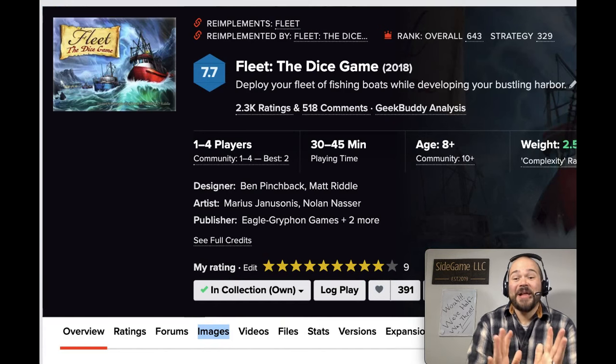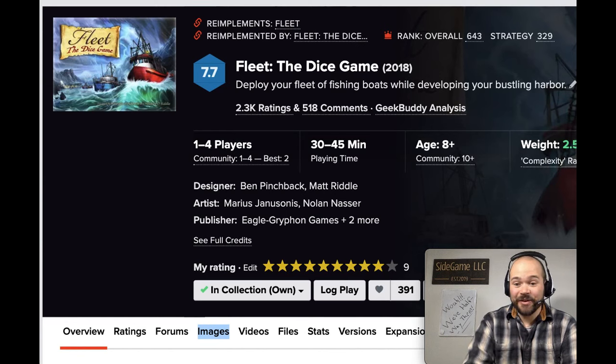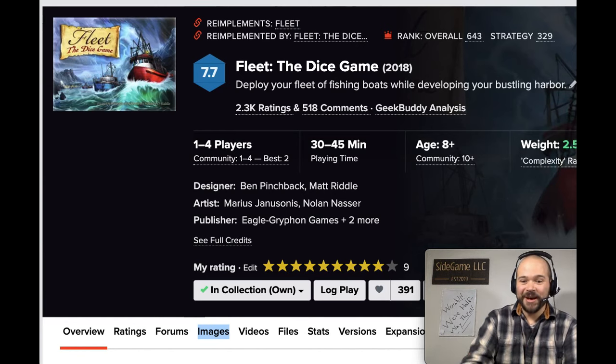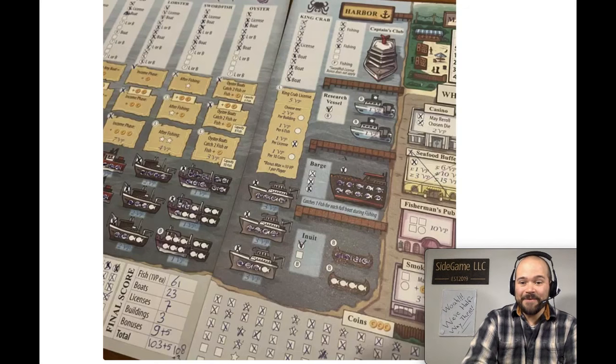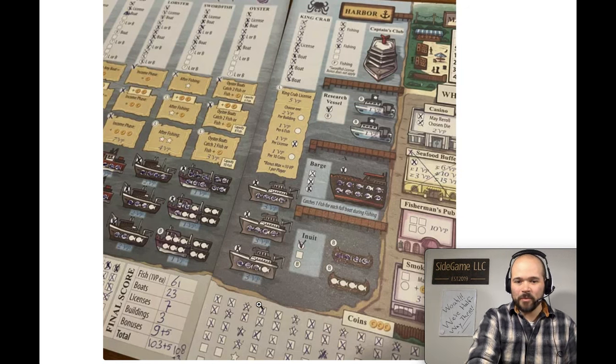My number 55 goes to Fleet: The Dice Game, a game with a theme I love where you play as owners of a fleet of fishing ships, using your fleets to catch fish and unlock bonuses in the form of income and personal buildings. The game features two large roll-and-write pads. One thing I really enjoy is the income track: every time you gain coins you cross off stars on the coin track and earn bonus actions, where you can do anything you want.